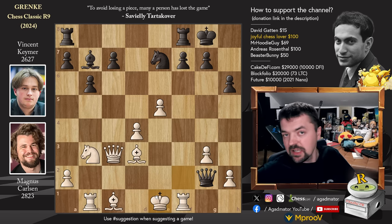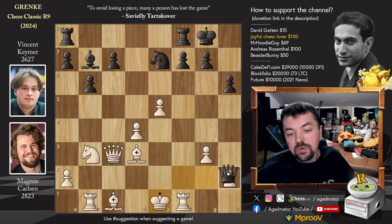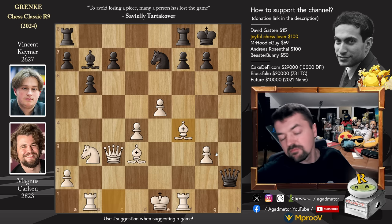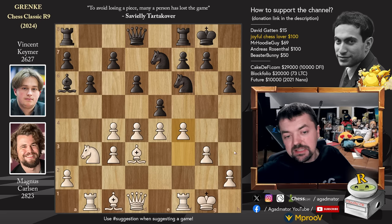And if queen to g2 check, king to e1 - everything is fine. Queen captures on h2, just bishop to f4 and you defend everything nicely. The bishop is very nicely placed, the queen is very nicely placed, the rook will kick away the queen from h2. You can even double up on the f-file - this is a very nice, probably even winning position for white. So that's the idea Magnus was studying when he spent those six minutes playing pawn to f4.